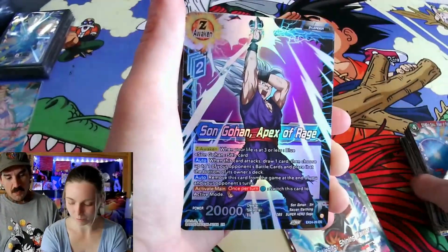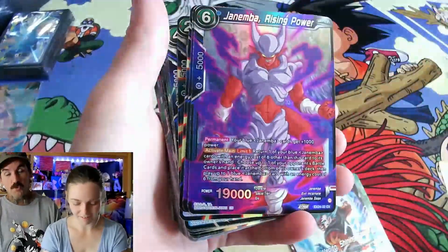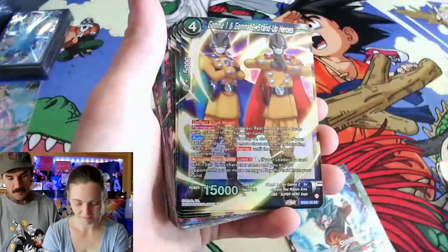The Blue Skillful Gohan deck got some stuff. Janemba from Critical Blow got support too — that deck is actually pretty decent now from what I hear.